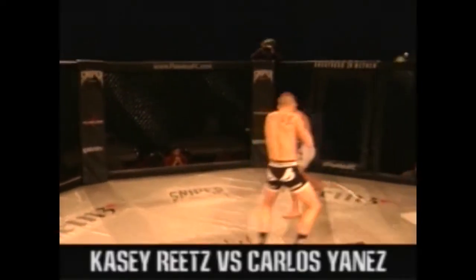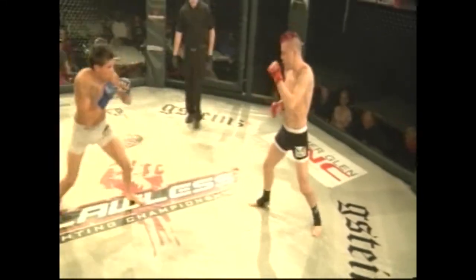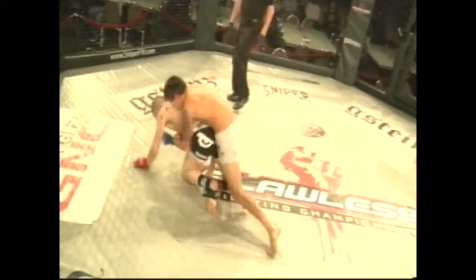And here we go. Reese takes center stage, catches the leg looking for a takedown. Both fighters quickly back to their feet. Both fighters attempting a head kick. Yana's inside control.